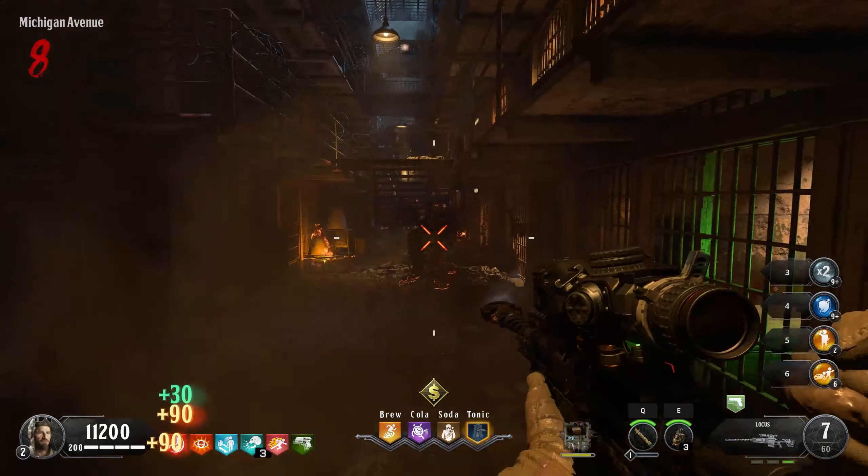Alright guys, one crawler left on round 11. I'm going to run up to the top of the prison onto the roof — shouldn't take me long. Hopefully Pack-a-Punch is up here, I'm really hoping it is. I don't really remember where it spawns. Maybe I need to shock the thingy. I'll fill this up, go through the next round, and we'll have Pack-a-Punch then.